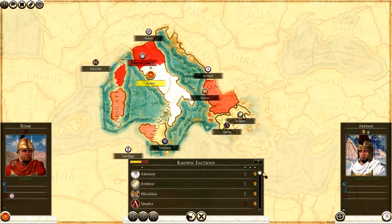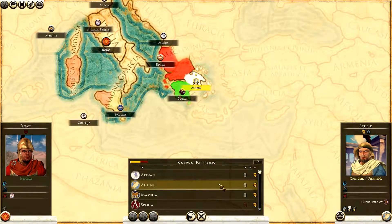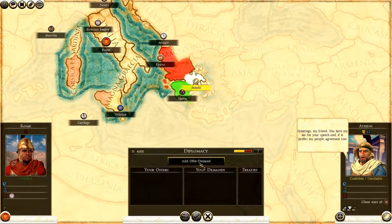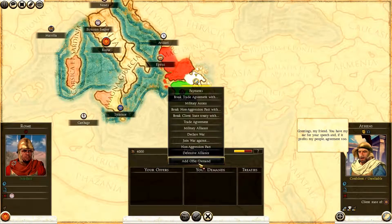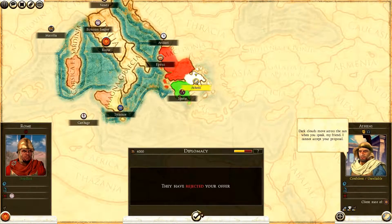Hovering over this one shows who we're trading with - it's green, showing we're already trading with Syracuse at a projected value of 81 denarii per turn. We're going to try to get something with Athens. To initiate diplomacy you click this tab, then add offer or demand. A non-aggression pact is usually the best thing to go for straight away - it's a moderate chance. That means I can't attack them and they can't attack me.